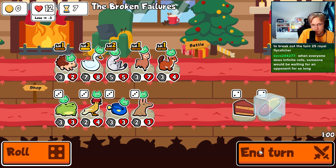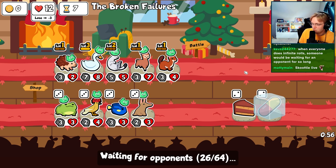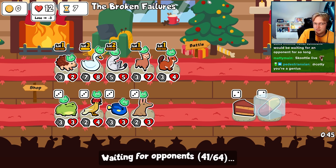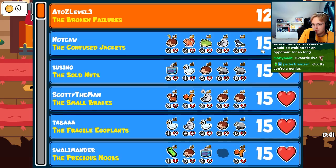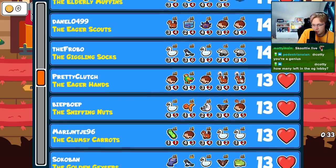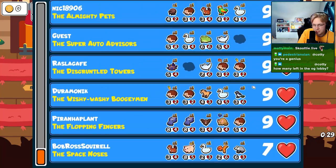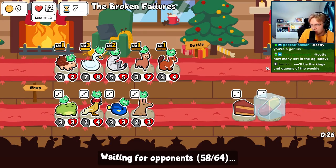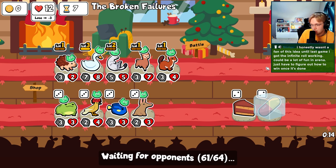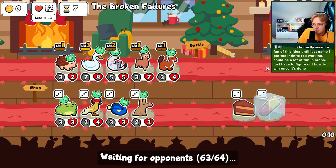Is there another way to prevent draws? I guess it doesn't matter outside of versus lobbies. Was it a fantasy ideal until last game I got the infinite roll to work? The infinite roll is really fun once you get it working. Six left — is it just in draw mode right now on turn 25?